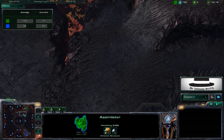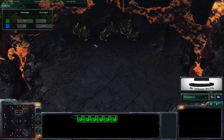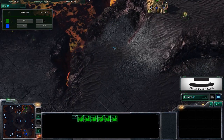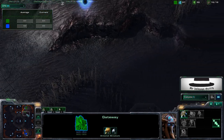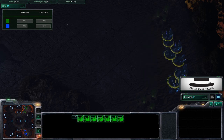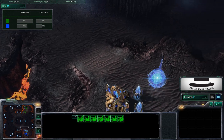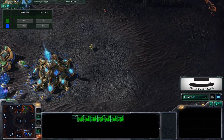This is a very interesting map. There's a high yield expansion right in between these two start locations, and it's not that far away from your ramp. The natural expansion is considerably far away from your base, so it's harder to defend than on most maps. And obviously this is perfectly mirrored on the bottom side of the map, just like any Blizzard map usually is.